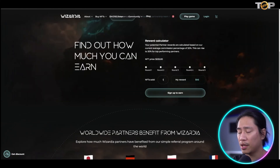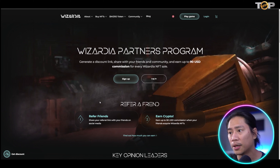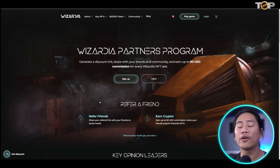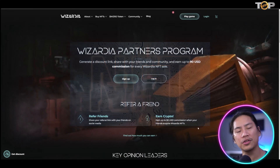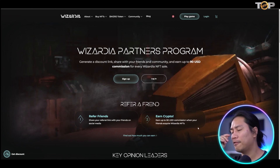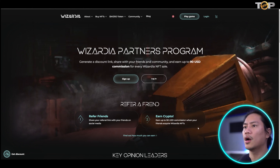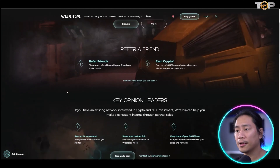Now let me go straight to how you can earn in an easy way. This is what they call the Wizardia Partners Program. You generate a discount link, share it with your friends and community, and earn up to 90% commission for every Wizardia NFT sale. You can sign up, get your link, and post it on all your social media platforms — Facebook, Twitter, YouTube, TikTok, and more.